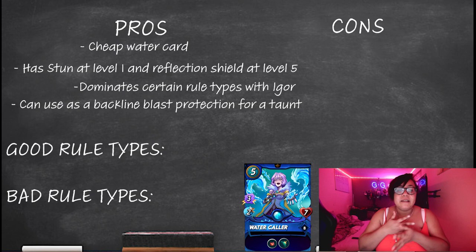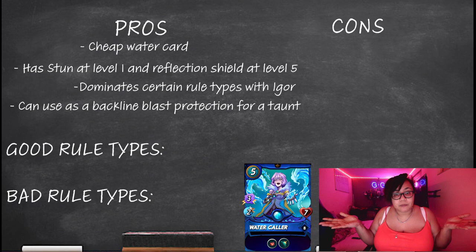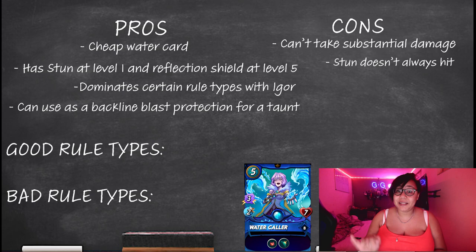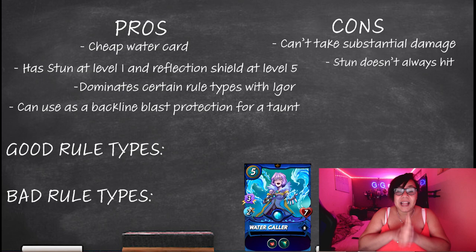All in all, put Tide Biter and Water Cooler together and you've got a formidable team — obviously if someone's playing scattershot you're going to be in trouble, but let's hope that doesn't show up. One of the cons for the Water Cooler is that she can't take substantial damage. So if you've got magic flying at her, combined with an earthquake rule set mixed with poison, seven lives isn't going to last very long — but hopefully she can get out what you need before she goes down.